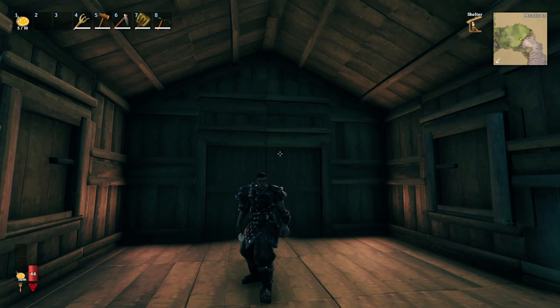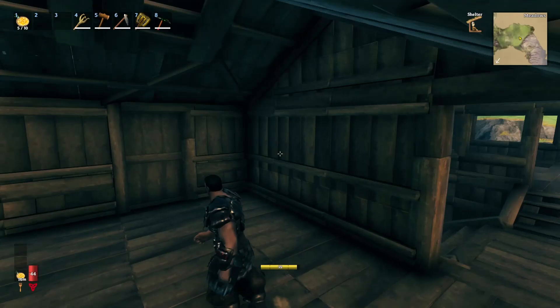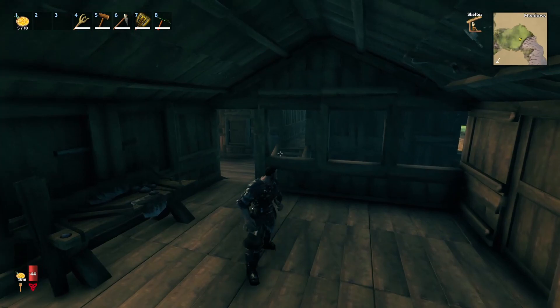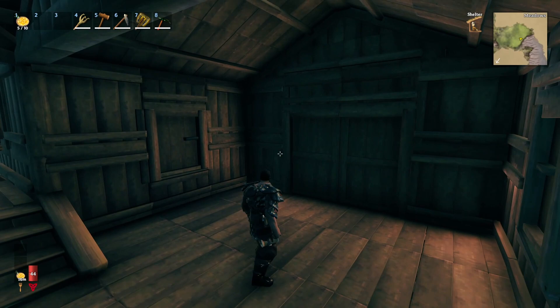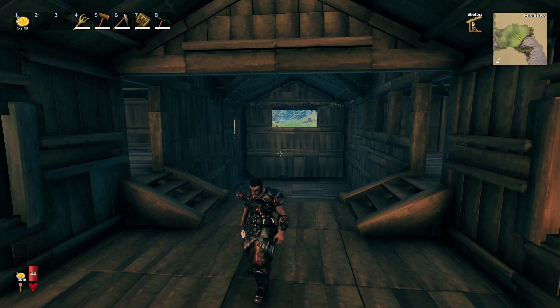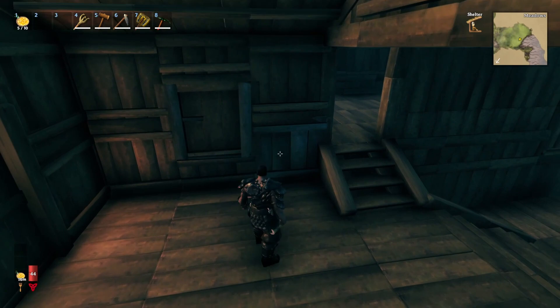Hey guys, welcome back - Dumb Zero here, and we are back for the second part of this. We started a house build and it's looking pretty good. I like the way it's turned out on the inside so far, but now we've got to dress it up. I'm going to do the interior, but obviously it's a starter house, so you won't have all the available materials to do what I'm about to do. As you progress through the game you can most certainly do this as you go along.